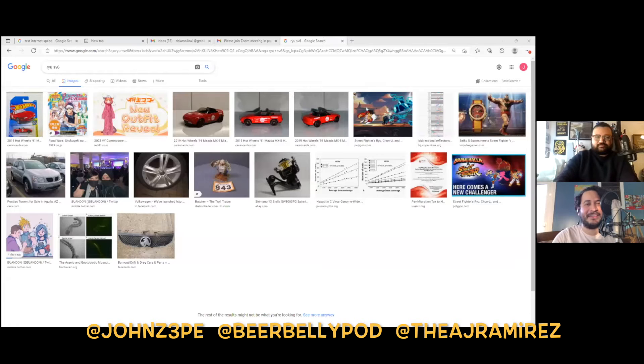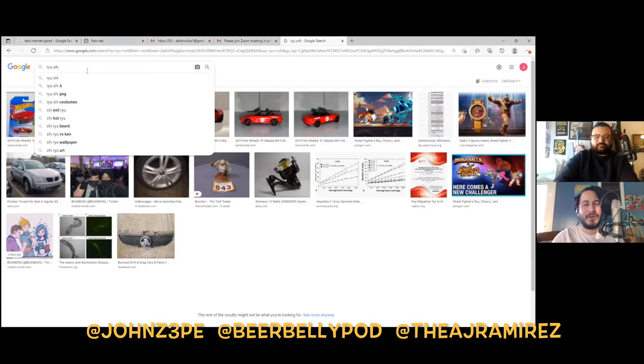That pipe that Haggar uses in Marvel vs. Capcom — that's actually a replica of Ryu's penis. They retooled it — literally retooled it. All right, let me share. So to anyone who doesn't know what we're talking about, Street Fighter 6 was announced. If you live in a hole 20,000 feet underground — yeah, whoa, what are you showing me here?